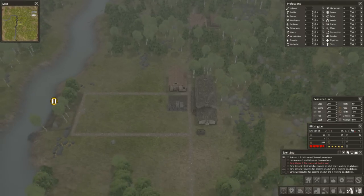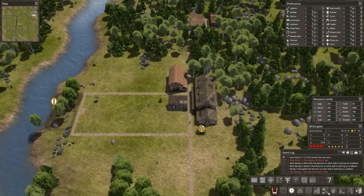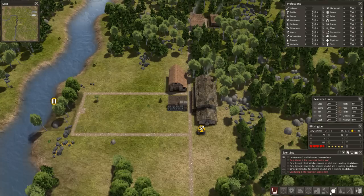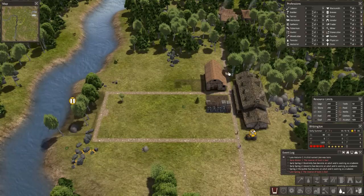Let's deconstruct this since we have everything we need. Tools is low — that's not good. That means we need to get a blacksmith up, something I did not plan for immediately. Where is the blacksmith? This one's the blacksmith. Let's place our blacksmith down and our two builders will build that as soon as they can. There should be enough material right here to do it.